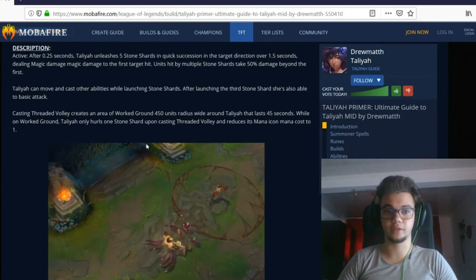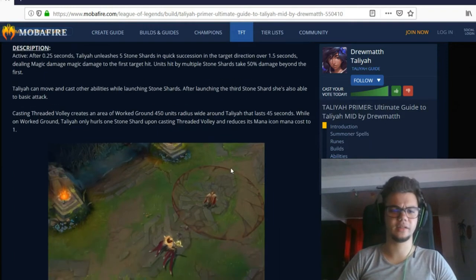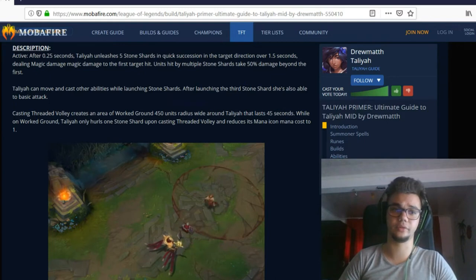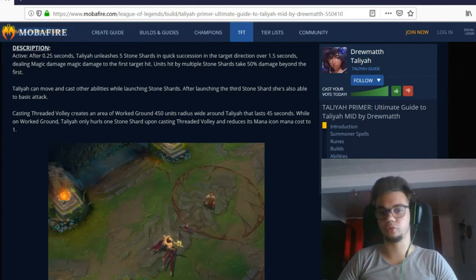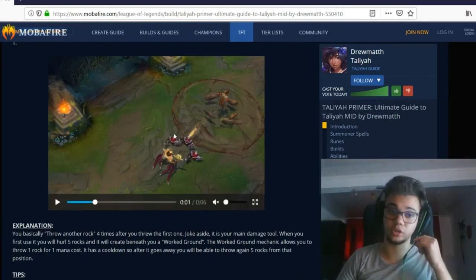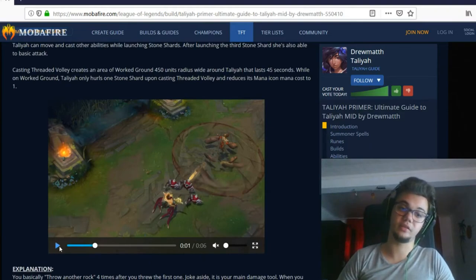Q mechanics are a completely hard topic. I have some videos on it — I recommend checking my 'Three Tips for Taliyah' guide video. Basically you want to be outside the worked ground circle and step in and out when doing small Q's. For large Q's you're outside dancing around the circles. The best way to understand worked ground management is to watch my videos and observe how I use Q in the early to mid game phase.